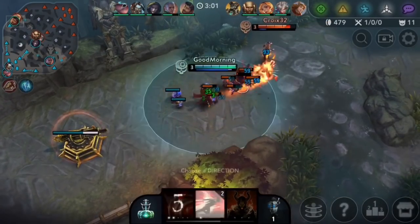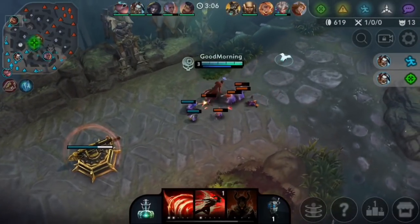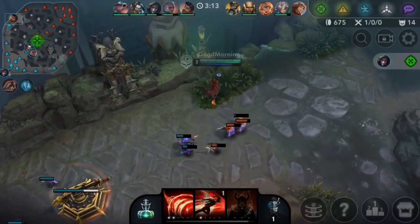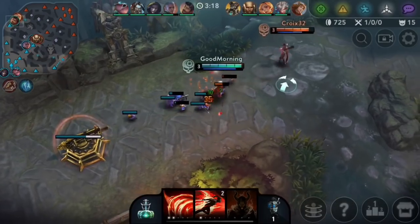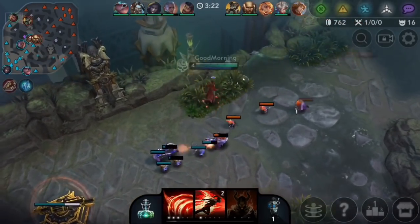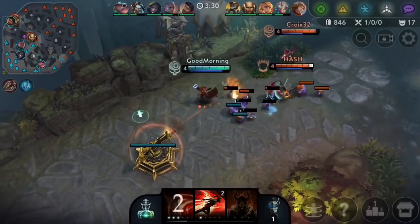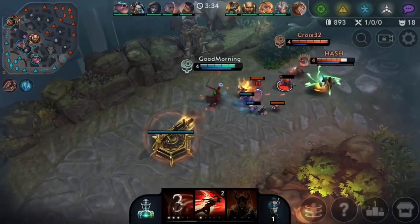If they try and push it in I actually win this 1v2. I'm not gonna go all-out yet because I know Cruel might still be around. I can hold this wave here. If Cruel shows up he can't really gank me because I could just fall under my turret. Cruel is still here but there's nothing he could really do. If they push this in I can 1v2 them if I just keep playing around my burst.